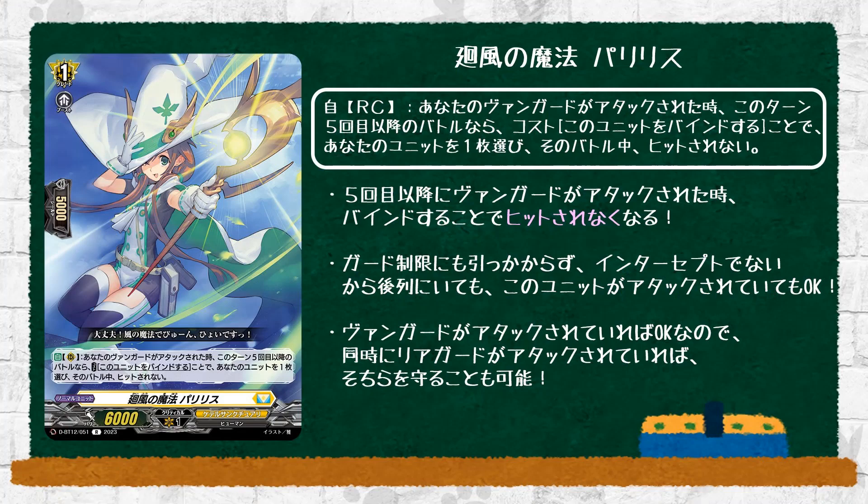We start with Magic of Whirly Winds Paralyzed, which is a grade 1 with 6k power. Auto: when your vanguard is attacked, if it's the fifth battle or more during the turn, cost — bind this unit — choose one of your units and during that battle it cannot be hit. In certain matchups this does work well, but the average deck only does 4 attacks for multi-attack decks, so I don't really see that much use for this.